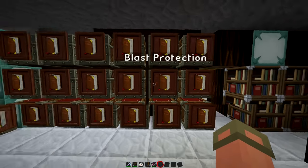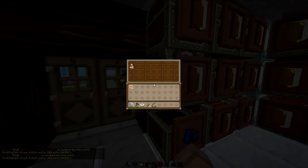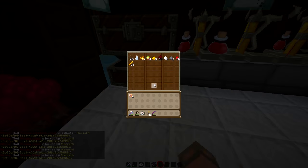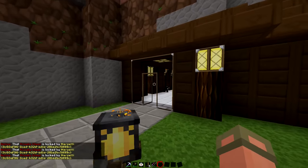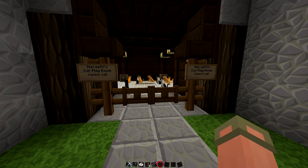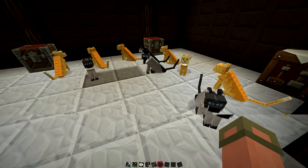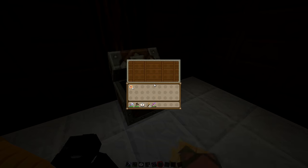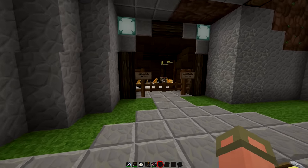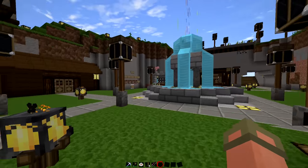All of his enchanting items are named — blast protection, depth strider, bane of arthropods, feather falling — a whole bunch of stuff. Merzetti is one of the people that has probably gone the hardest on Camp Mongoose, really grinding out a lot of stuff to be prepared for whatever situation. There are a couple of other people who've done just as much work that we haven't checked out yet. There's also Merzetti's cat playroom — so this is why we hear a thousand cats! Merzetti actually has a whole room just to play with cats.